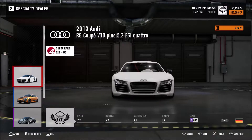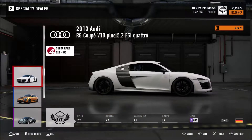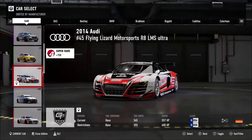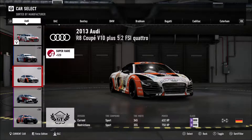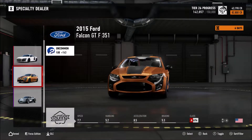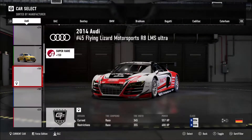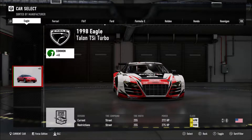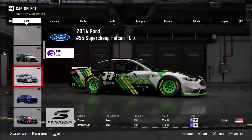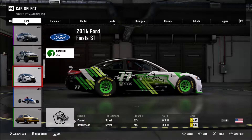New cars have been added to the specialty dealer and I don't think I have any of these, so I do need to make some money in this game. Do I have this Audi R8? I do — okay. Do I have a Falcon? The 2015 Ford Falcon GTE — let's see if we have that one. I don't think I have one. I don't have one of those and that's 80,000 credits.